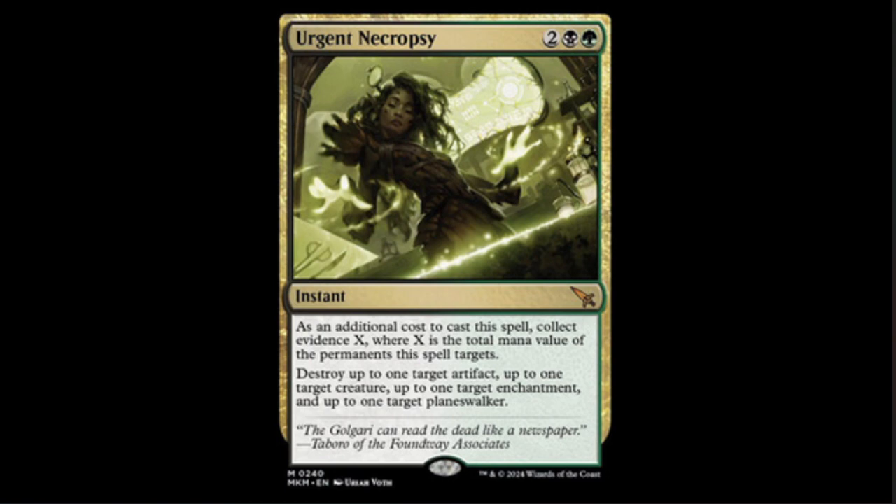Now we have Urgent Necropsy — black-green and two for this instant. The additional cost to cast this spell is: collect evidence X, where X is the total mana value of the permanents this spell targets. It says 'permanents' plural because it says: destroy up to one target artifact, up to one target creature, up to one target enchantment, and up to one target planeswalker. Thank god this thing doesn't target a land — oh my god, this card looks amazing.